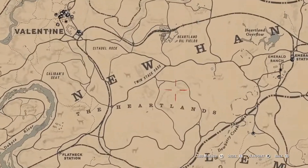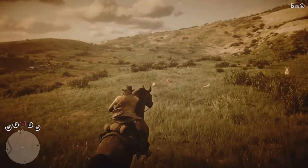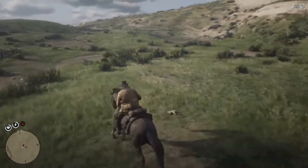The best location for this one is Twin Stack Pass, which is a very nice and open area where you can spot those rabbits very easily. All you want to do is shoot 5 of them and you will have the challenge complete.